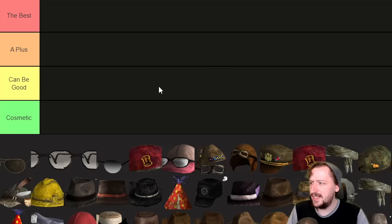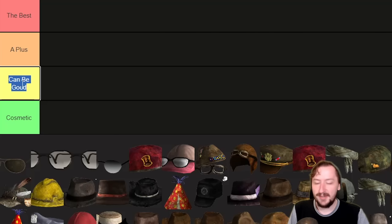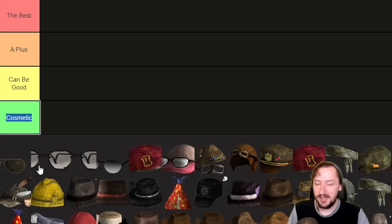We have a bit of a different tier list this time. We have just 'the best' — these are the best in slot options. Then A-plus, which is basically anything that's kind of nice to carry around. 'It can be good' covers anything with like a plus one to something. And then 'purely cosmetic' is basically anything that doesn't actually give you armor. A lot of the hats are kind of like this, so that's kind of why it's got its own tier list.